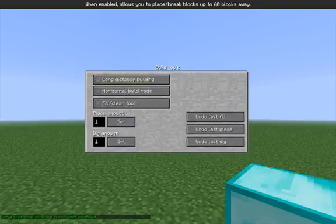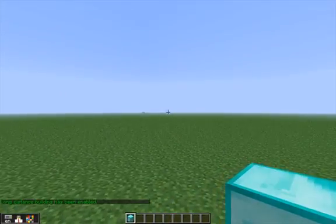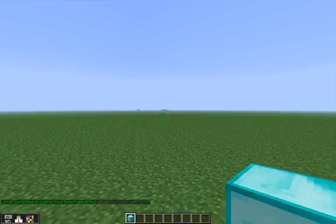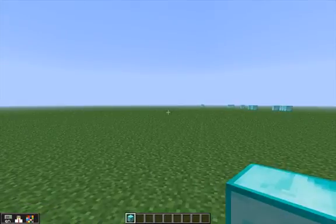Long distance — I've showed you before — you can now build up to 60 blocks away, so I can place a block all the way over there. So we can place blocks really really far away without any worry there at all.